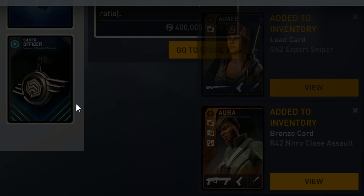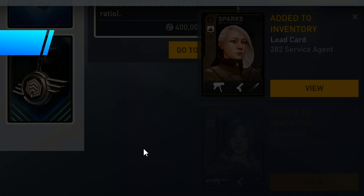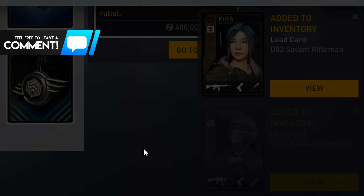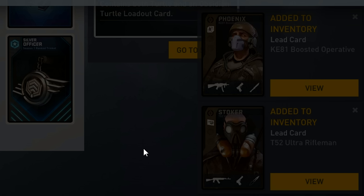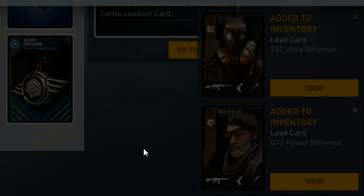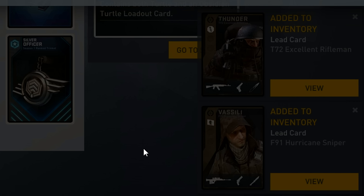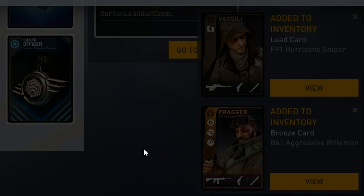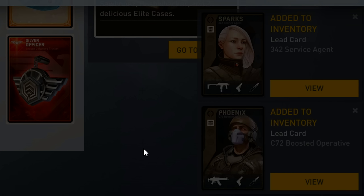Hey, what's up guys, Assassin here, welcome back to another episode of Dirty Bomb. First off, we're going to open some cases. I've saved up for the ranked case — this is my second one. I bought the booster, I think it's a pretty good value. Let's just open it. I would love an Amy, a Felix sniper, or a Vaseli sniper — not the PDP, but anything.